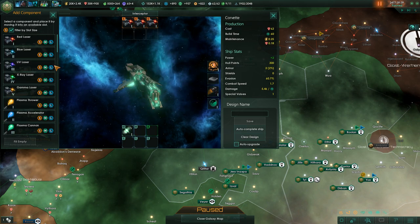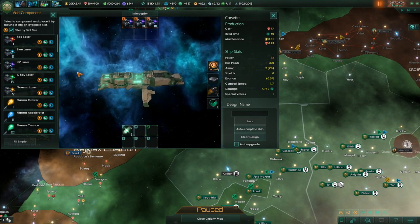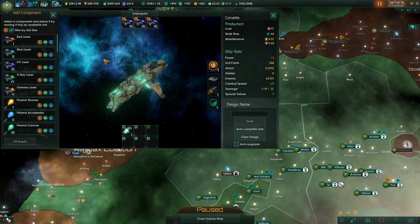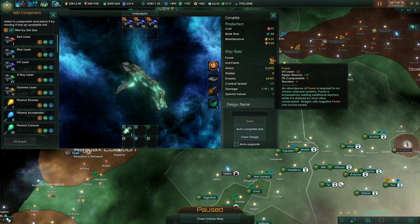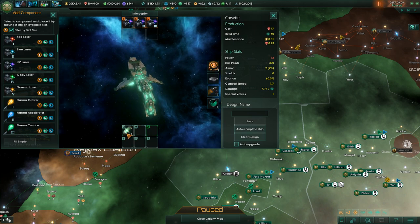As we go through the tech tree — let's say we're at UV Lasers Type 3 — we can see that once we fill up all the high slots with Type 3 lasers we run into a power problem. Power is something we need in order to fuel the ship.